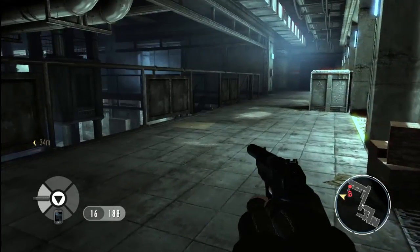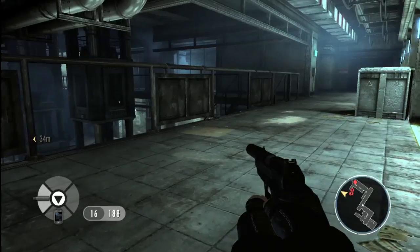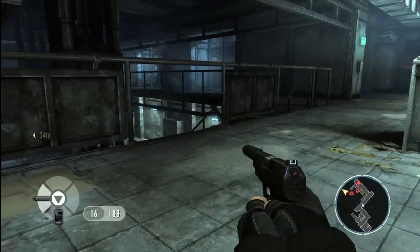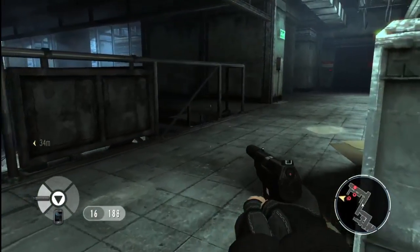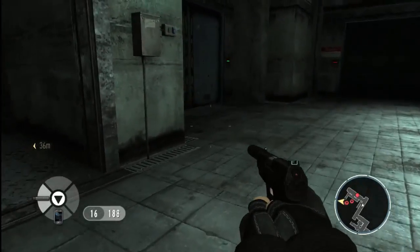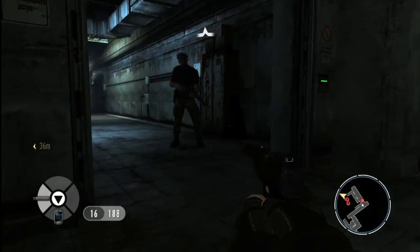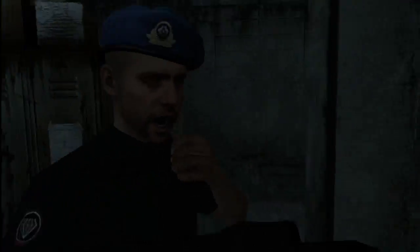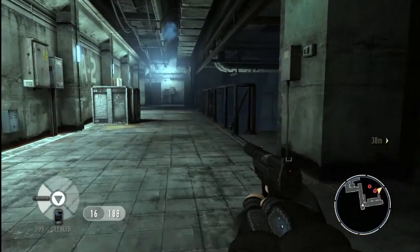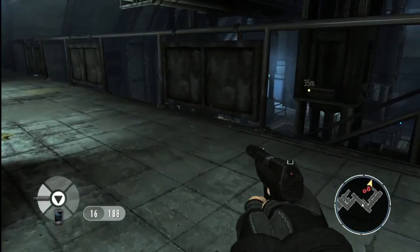So we've now got the high ground and have a much better view of the space. If we think like Bond, we'll try to pick off the guards in isolation, using stealth and surprise to our advantage. So we've taken down the first guard, swiftly and silently. Just as Bond would do in the films — gritty, visceral, and very much in your face.